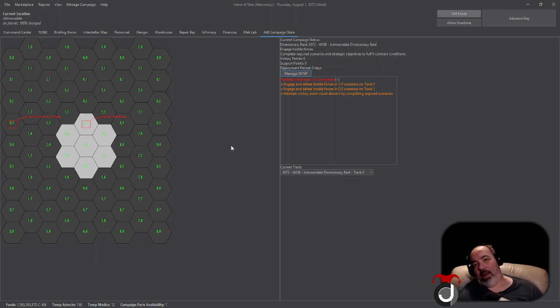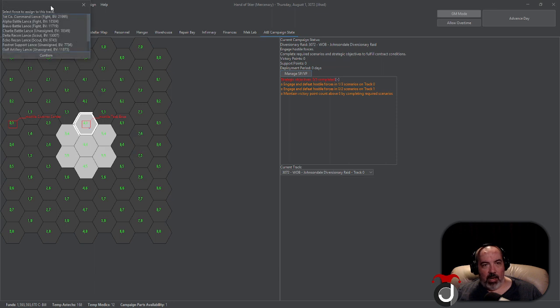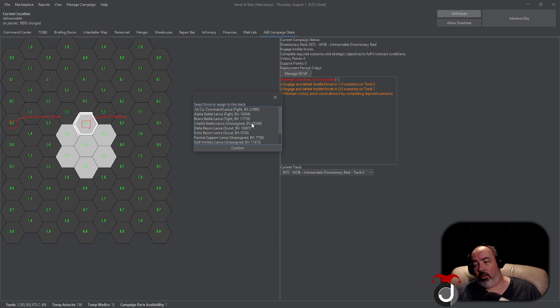Now, deploying units via StratCon is super easy. You right-click on a hex — say a hostile tank base you want to attack — go to 'Manage Force Assignment,' and a window will appear showing all your eligible lances inside your company. It will also show eligible detachments and support lances if you use unit detachments. It will only display legal lances, stars if you're playing Clan, or Level 2 units if you're playing ComStar or Word of Blake.